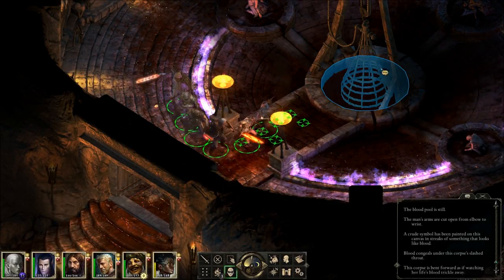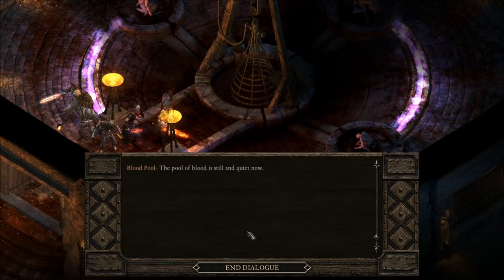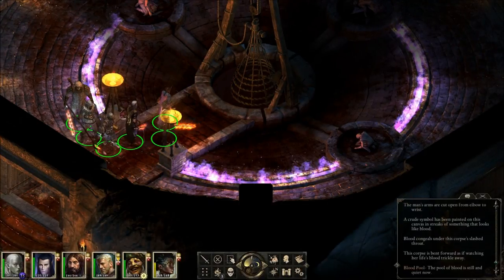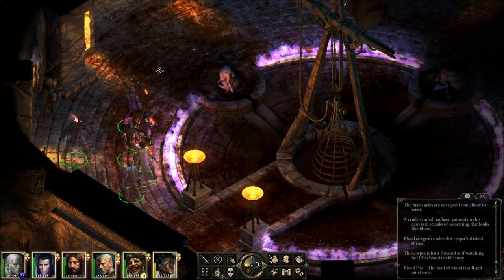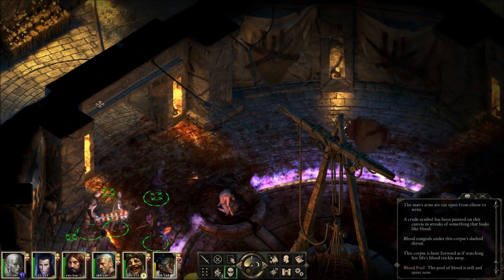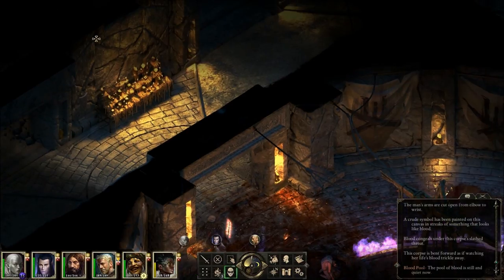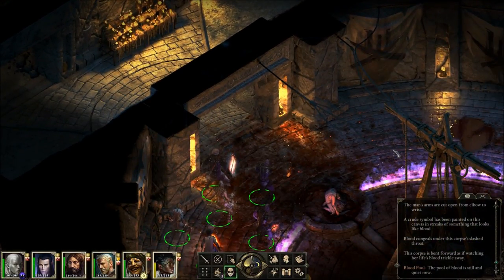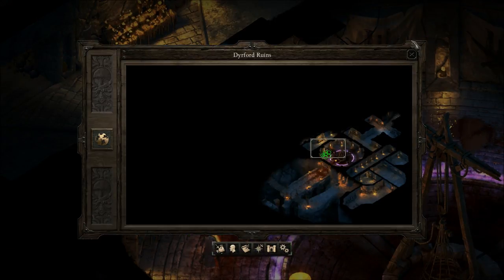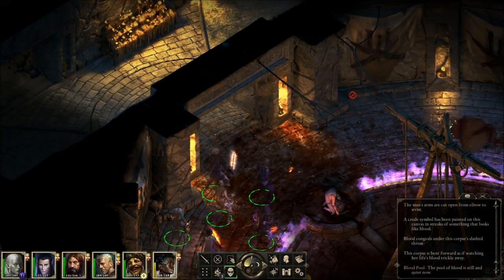Let's try to talk again. The pool of blood is still and quiet now — there's more to do there, I guess. Nice and quiet. It knocked us out of sneak mode. Well, there's more to explore and we're going to do that next episode. Thanks for watching, see you next time. And endure — in enduring, girl strong.